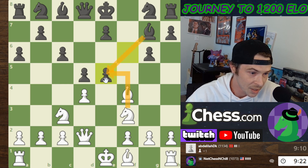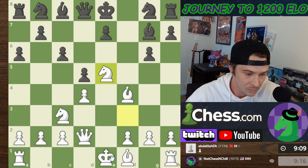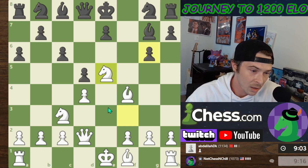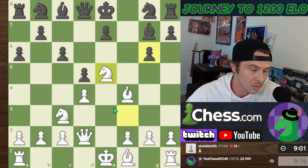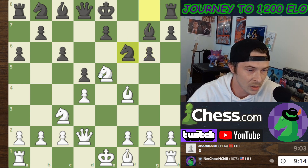If I take with the Knight and he takes, I take with the Bishop — I'm threatening the Rook. It looks like it could be a strong outpost for my Knight. I'm going to take with the Knight. I'm ready to castle; we can also develop. I feel like we have a decent position so far — I feel pretty comfortable.